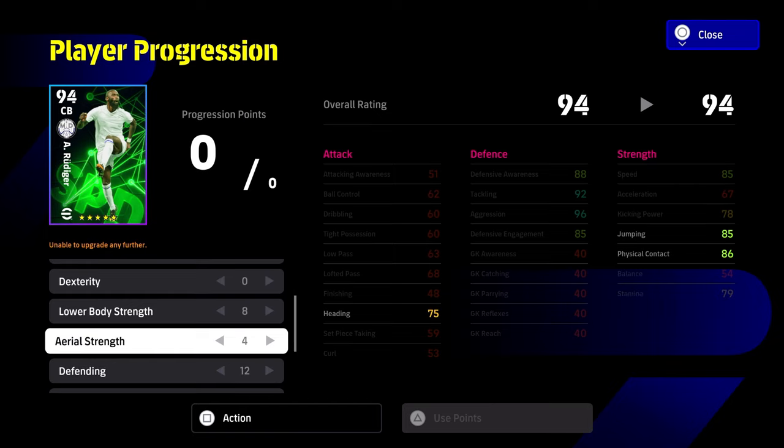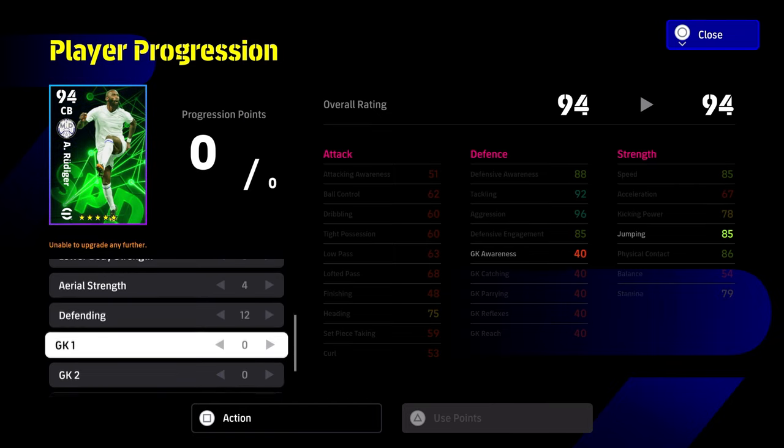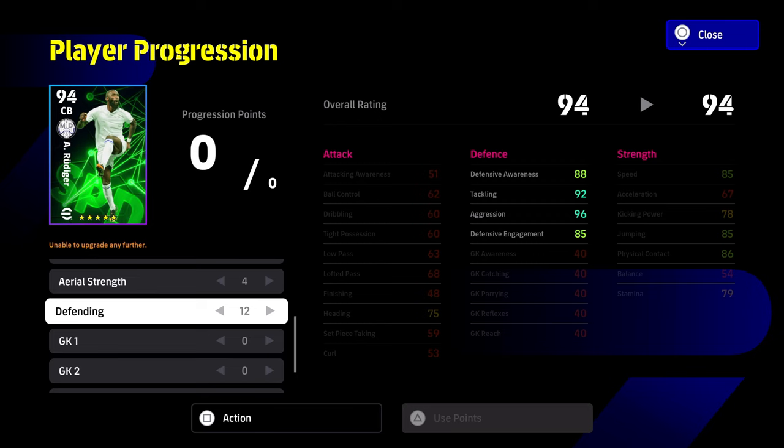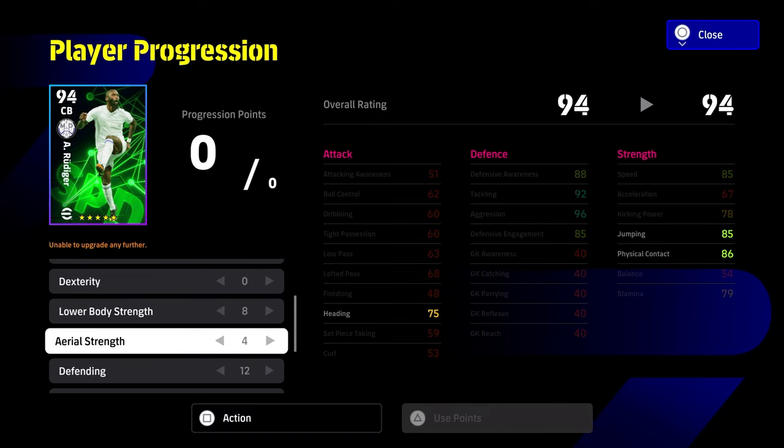This is the build we've gone for — it's a very simplified build: 8-4-12, starting with lower body, aerial strength, and defending. If you want to cut back on the aerial strength, you can get two more points into speed, which would put it around the 90 mark. I personally don't think you need 90 speed with Rudy.